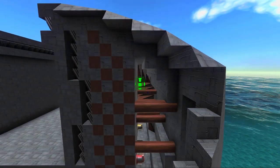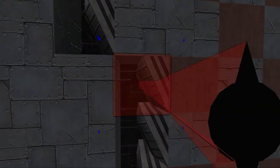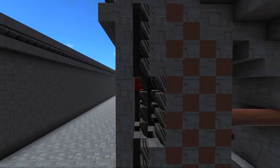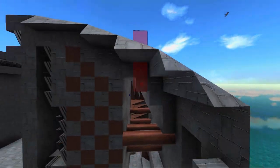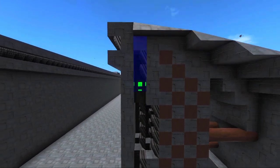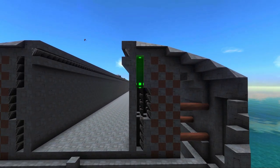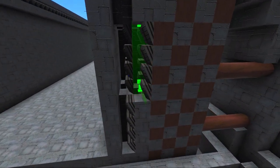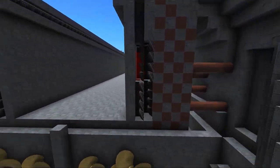Behind that, if something gets through — say a HEAT shell — I'm actually met with ERA. This is something called staggered ERA. When one ERA block gets hit by a HEAT shell, it will explode the nearby ones. I don't want them to explode more than necessary, so I have them in compartments of four. This is called staggered ERA.